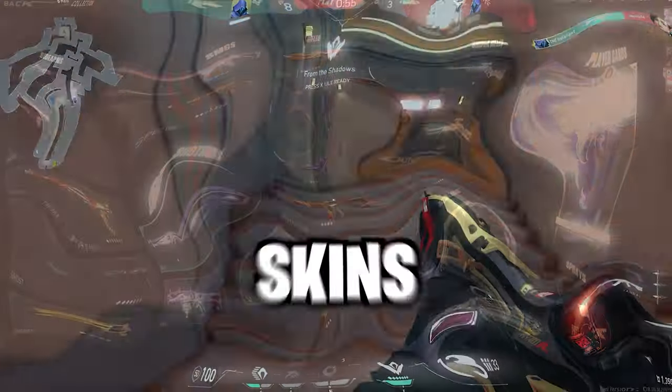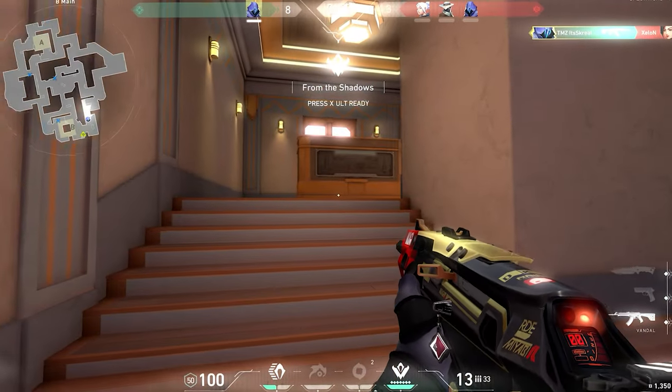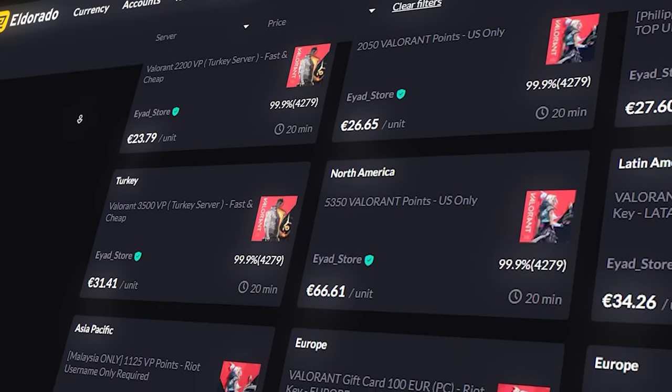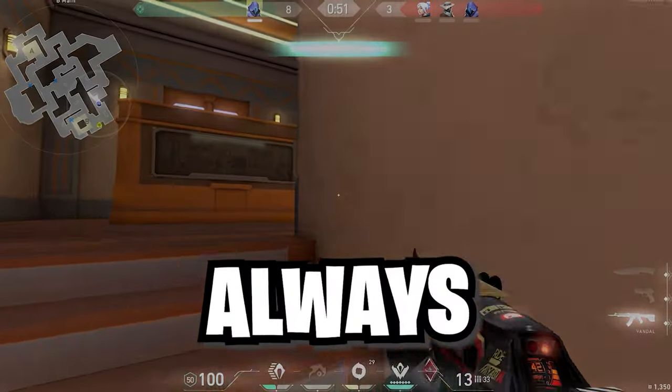Ever dreamed of an account loaded with skins without emptying your wallet? Imagine getting that dream skin collection you've always wanted. Head over to Eldorado.gg — they have a vast selection of Valorant accounts or cheap Valorant points with which you can directly unlock skins on your own account.